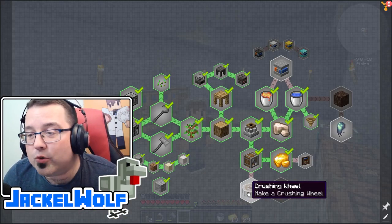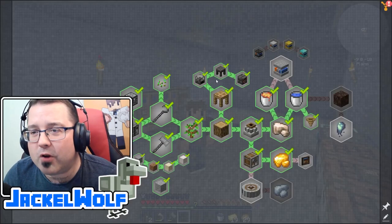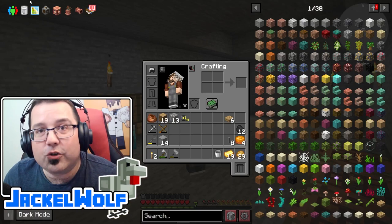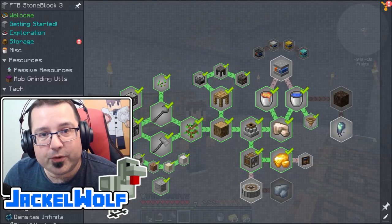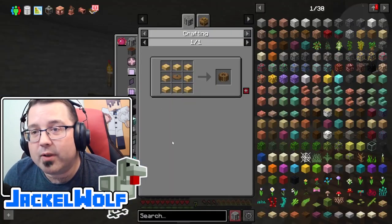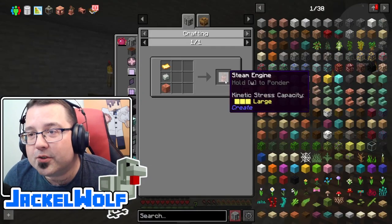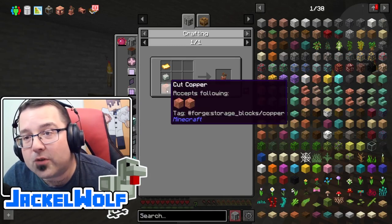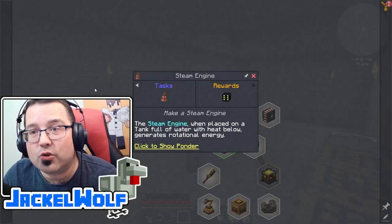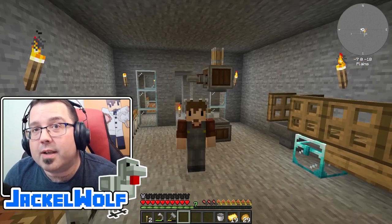This episode I was originally going to work on the crushing wheel, but because the recipe is going to require a little bit of power and we've got all these other Create items in our world that could use power, I thought this would be a good opportunity to jump over to the Create tab and look at some power options. We could do something as simple as a water wheel, but looking at the various options we've actually got enough resources for a steam engine. It's going to take a bunch of copper, a little bit of andesite alloy, and a little bit of golden sheet — that's just gold in our mechanical press.